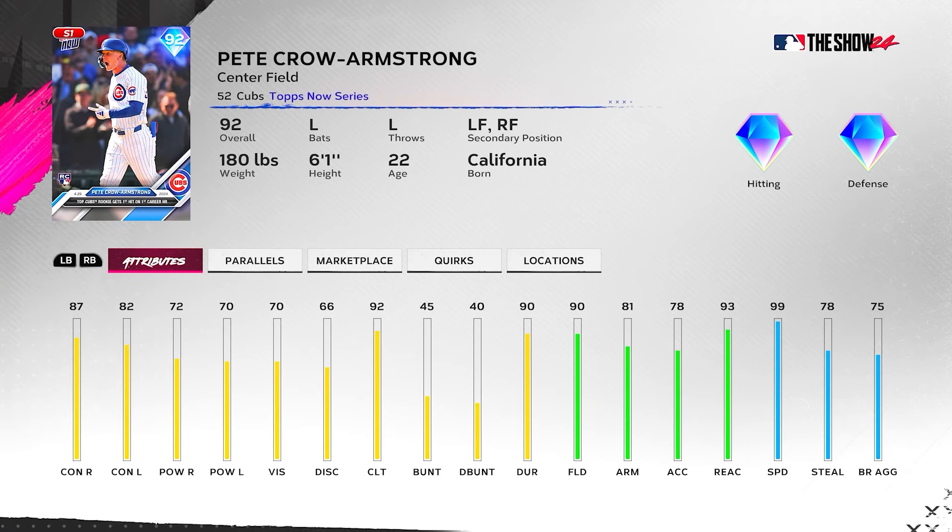P Crow Armstrong — left field primary, right field secondary, center field primary, left-handed hitter. He will fit the Kershaw boost. However, he has 99 speed so no Arenado boost, and no Buxton boost — definitely no Santana boost as he's a left-handed hitter. Very bad hitting numbers though: 87, 72, 82, 70, 92 clutch. Great fielder and great speed, but that's definitely not playing.